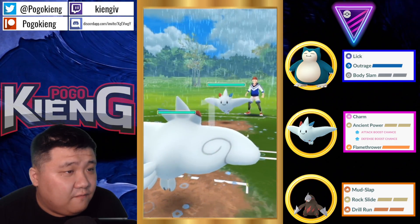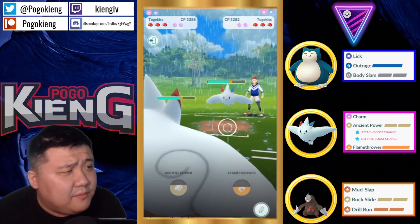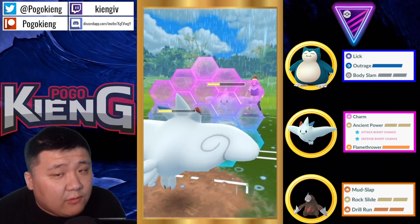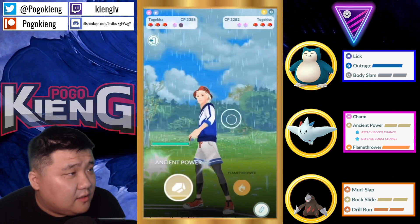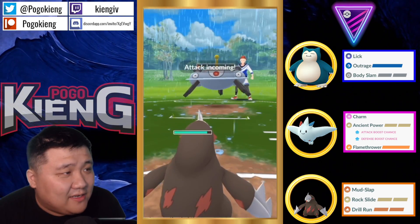Going into the next match — Togekiss versus Togekiss. Is this Togekiss best buddied? It must be. And it's absolutely destroying this opposing Togekiss. This is how I like to play the Togekiss mirror. They switch out into — oh my goodness — Magnezone.